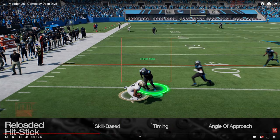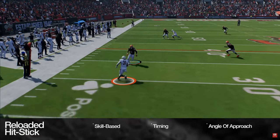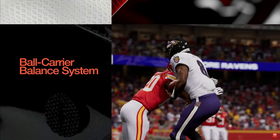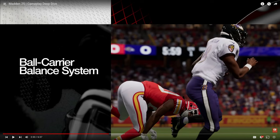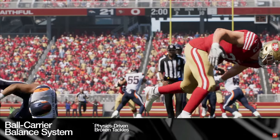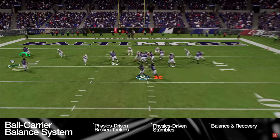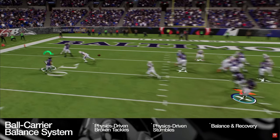The tackling and hit stick system looks and sounds great. New on-screen feedback provides info on hit timing, while UI and sound effects make a perfect hit stick feel that much more satisfying. With the new ball carrier balance system, players will feel physics-driven broken tackles, stumbles, and balance recovery reactions, also determined by momentum and impact direction, hit quality, ratings, and the abilities of the players involved.